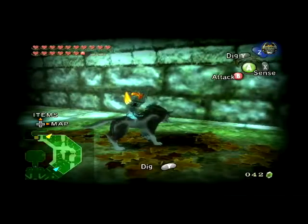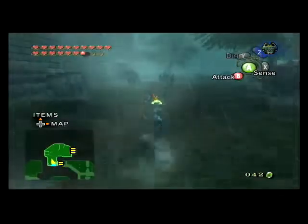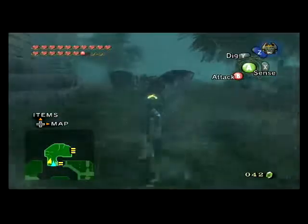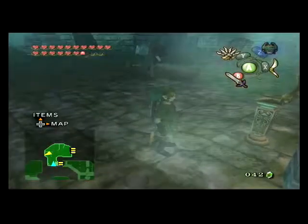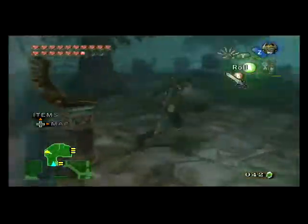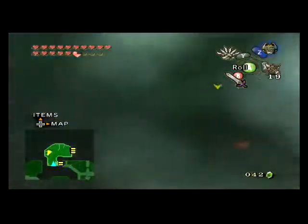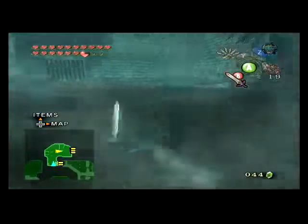Why is a yellow rupee in a giant chest? I had to look up a guide to figure out how to get here, and even then I looked through a whole bunch of guides and the only thing I could find was vague hints telling me which items I needed to use for this place. This is just one big confusing mess.